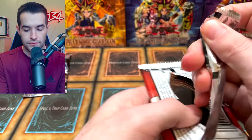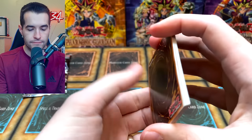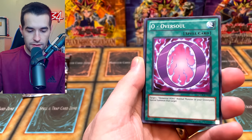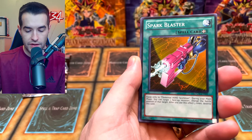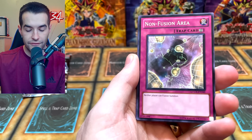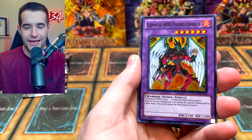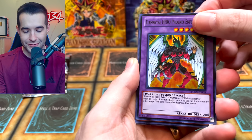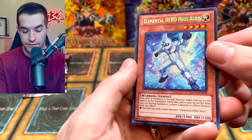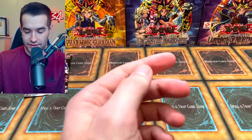Two more packs, this is going pretty well. The last punch for GX - Feather Wind, Oversoul, the Spock Blast, Elemental Hero Wildheart, Non-Fusion Area. Elemental Hero Phoenix Enforcer strikes again - will it be another Destiny Hero Destroyer or whatever? Oh! Neos Alias - okay, that's a pretty one as well, that looks amazing. These secrets look good out of the GX one. And a Crystal Tree - okay, that's not too exciting but still pretty cool.